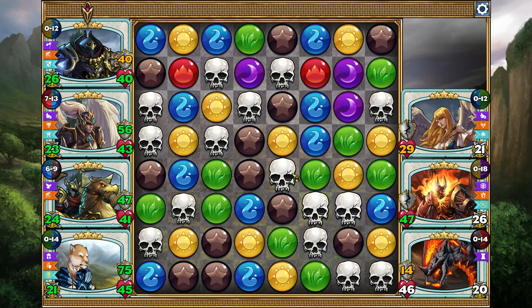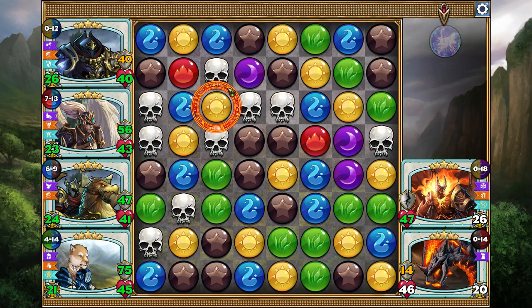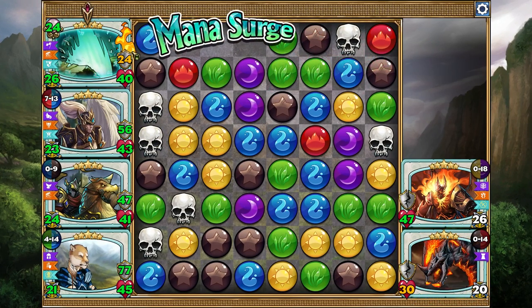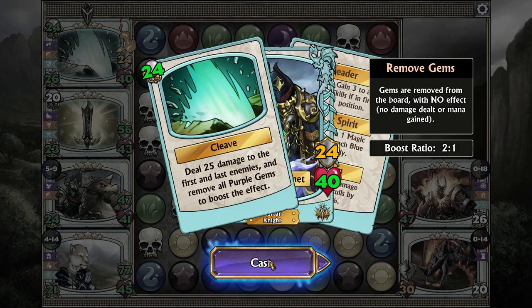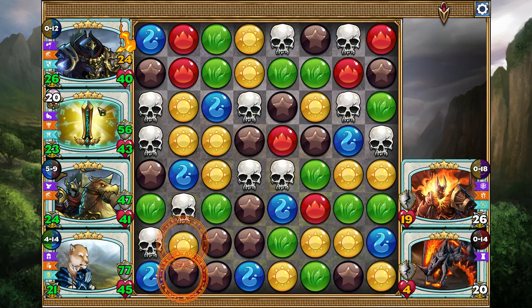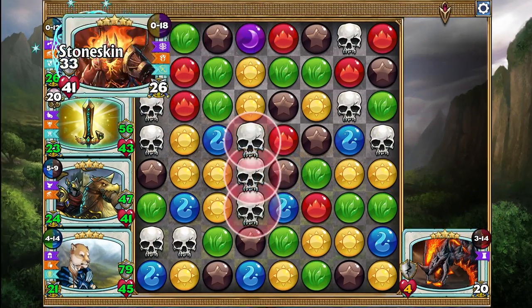It doesn't matter too much if it takes skulls, because we have Stone Skin on Knight Coronet, which is going to be protecting him - 50% of all skull damage will reduce. We'll take this. It does 30 damage because of how much bonus we're getting, and it loops right back into the Knight Coronet. We also get a 2-to-1 ratio so we're getting a bit more damage. We don't use purple and Knight Coronet denies purple, so there's no point in us directly taking purples.